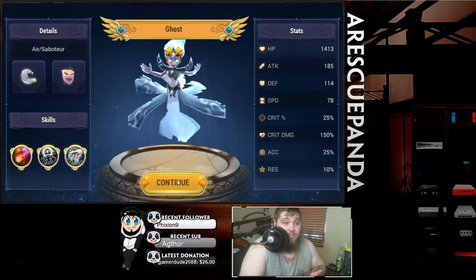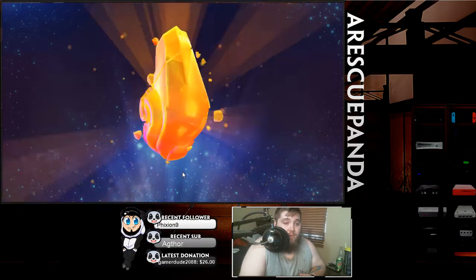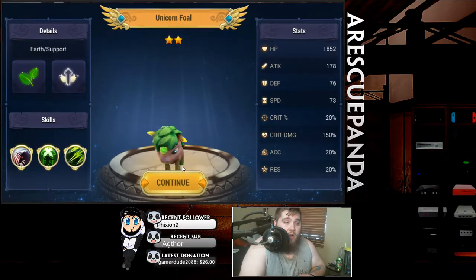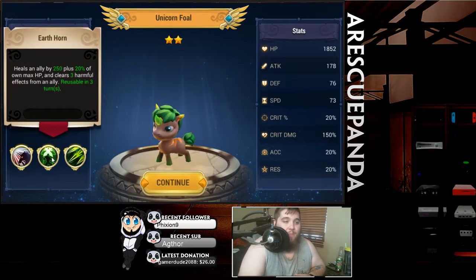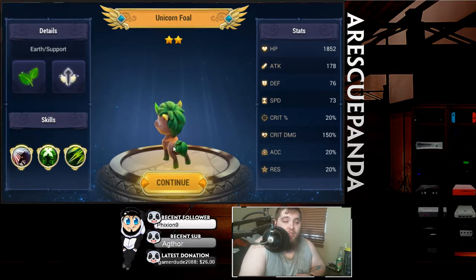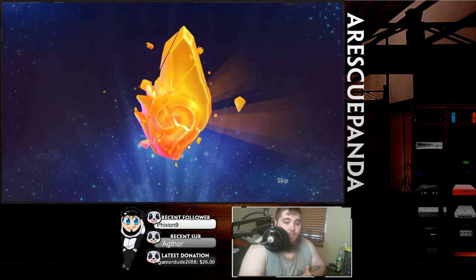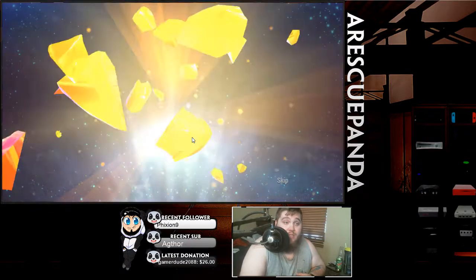That's two lightnings so far. Let's see if we can get a third one. Wind ghost — nope. The earth unicorn! Heals an ally by 250 plus 20% of max HP and clears three harmful effects from that ally — that's awesome. And then attacks enemy three times, increases great damage with an attack increase based on max HP, and each attack has a chance of stunning. Not too shabby. I believe the wind unicorn is the best unicorn, but definitely always excited to get new units I didn't have before.